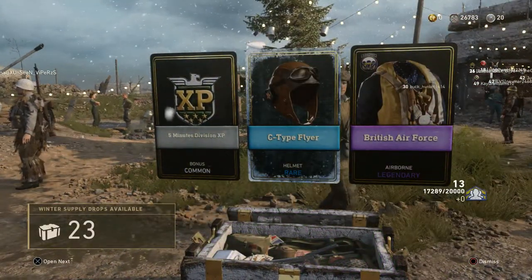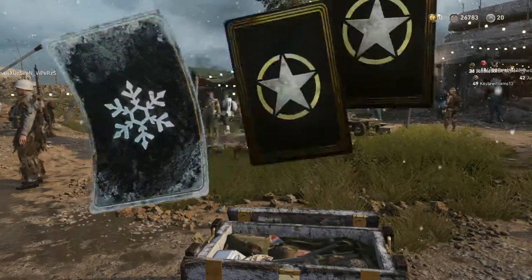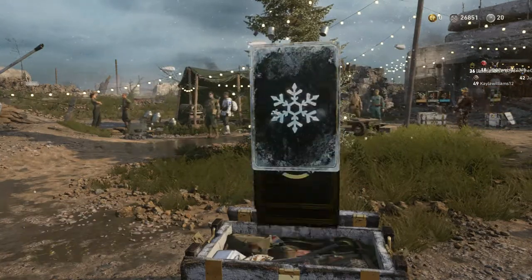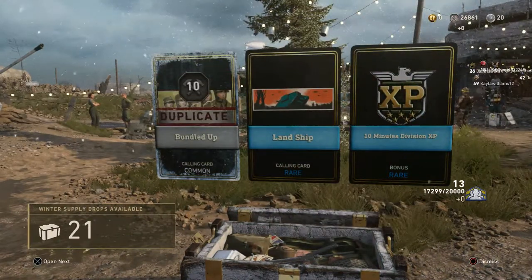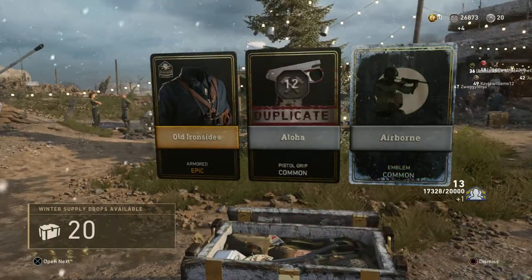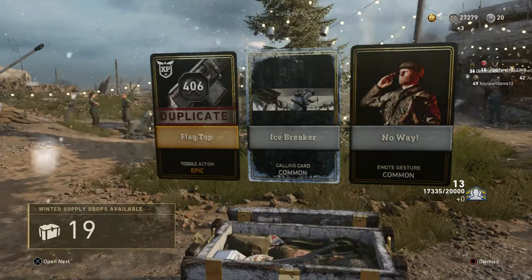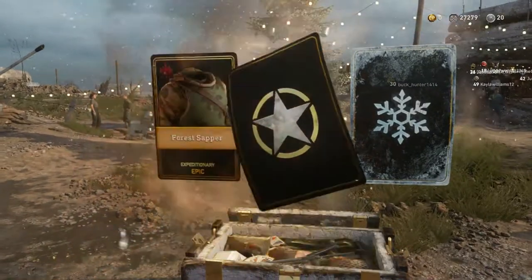There's another helmet — I'm going to have all the helmets by the end of this opening. British Air Force Legendary Airborne, which I don't have yet. Team Deathmatch Emblem, another emblem, and a couple duplicates. I sincerely hope I get a variant here. I have a lot of drops not giving me a variant. There's another Epic — Old Ironsides Armored and another emblem. I'm getting a lot of common items and already seeing duplicates of Winter items. I'm not very impressed.